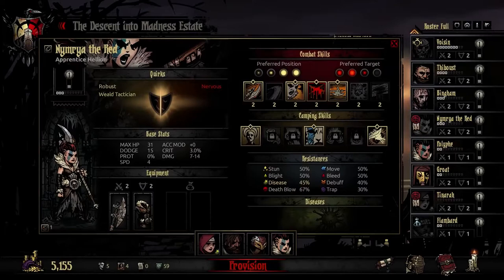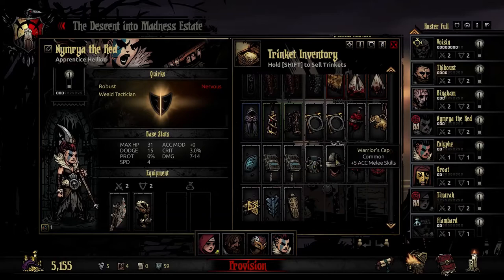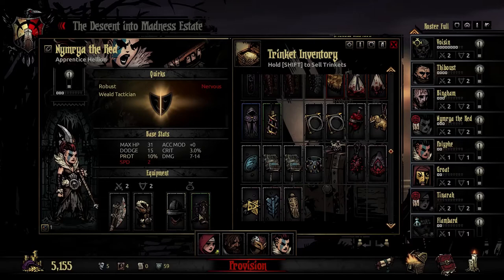Let's make sure we have all of our trinkets available. Let's get her set up. A bonus to her accuracy and melee is not a bad decision. We could also lower her stress damage — that's probably not a bad way to go. We could give her the heavy boots, give her a little bit of protection. She may need some protection against the Swine Prince.